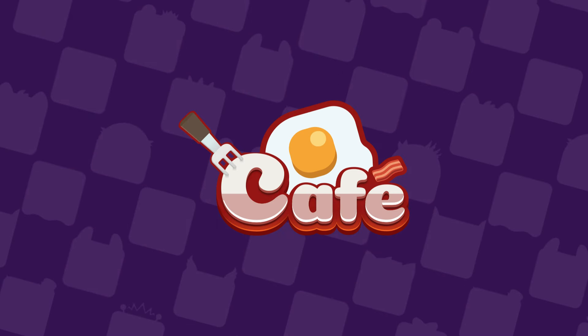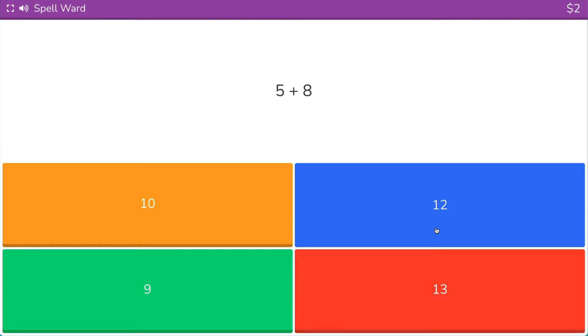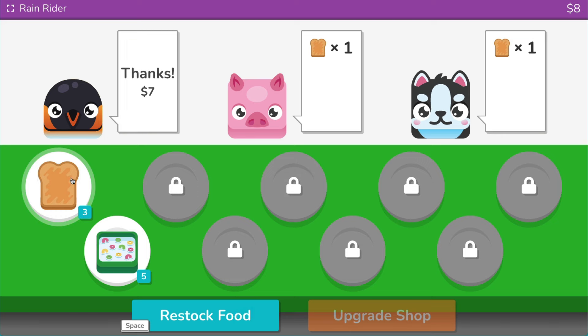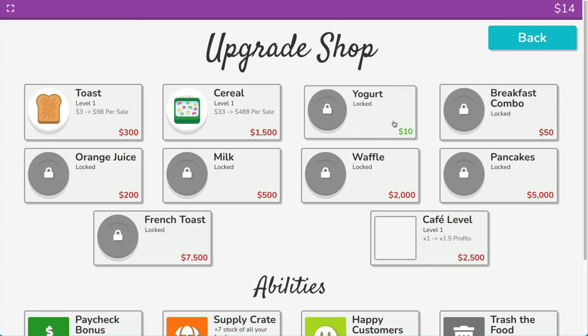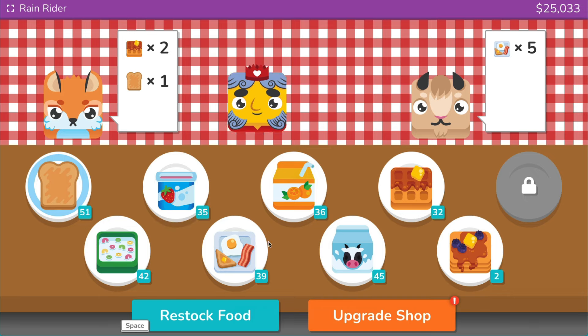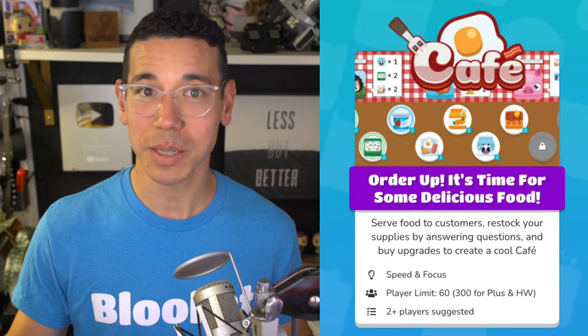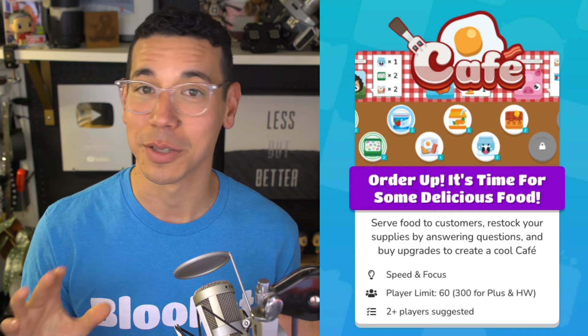Cafe is another fun and fast-paced game where players play the role of a multitasking cafe server. Students answer questions to restock food, and as they're restocking this food, they must also serve that food to customers. As they serve more happy customers, they earn more money, which then allows them to upgrade their cafe, expand their menu, and mess with their competition. This takes a lot of focus and speed to win. The player who keeps the cafe open and running for the most days or earns the most money wins. The same player limits apply, and we recommend playing with two or more players.